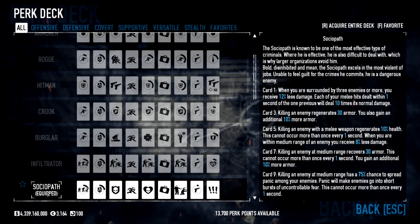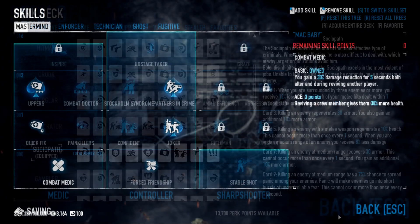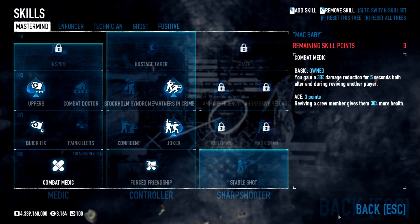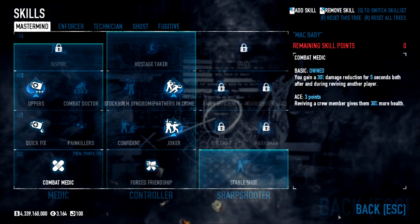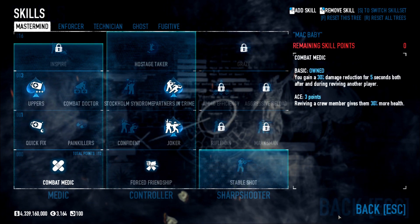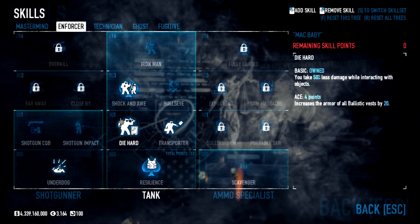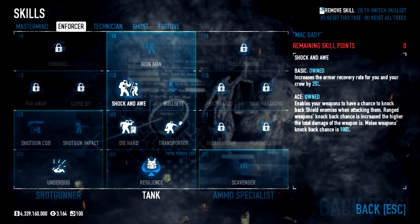Our armor will be the two-piece suit, and our perk deck will be the sociopath perk deck. This is definitely not the best way to use the perk deck at all, but being fragile is a part of being Little Mac. Our skills are a bit all over the place, with our main focus on three aspects: healing, jokers, and the ability to punch whatever we can interact with. In Mastermind I picked up combat medic as well as quick fix basic and uppers aced in the medic branch, and forced friendship basic as well as joker and partners in crime aced in the controller branch. Alongside first aid kit skills, we will be permitted to use one jokered cop at a time, as they will act as our trainer — our Doc Lewis so to speak. In Enforcer I picked up underdog basic in the shotgunner branch, resilience aced into transporter and die hard basic, before picking up shock and awe aced in the tank branch. We'll need all the help we can get with bags, and on top of better armor recovery, we can also use our punches to stagger shields.